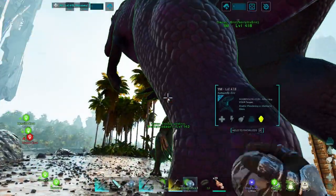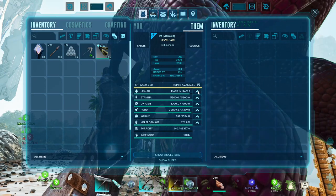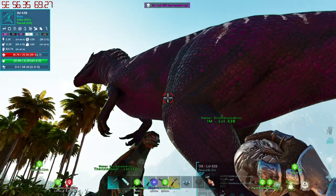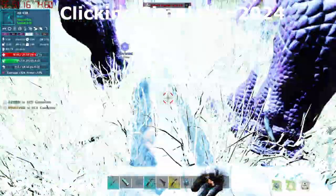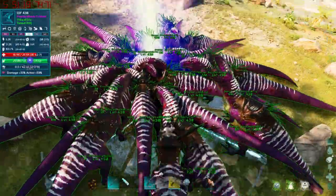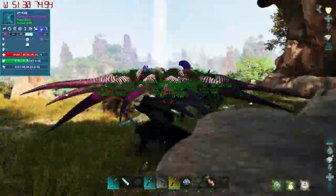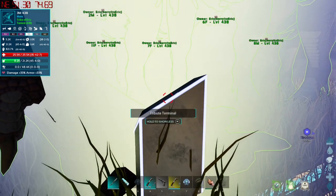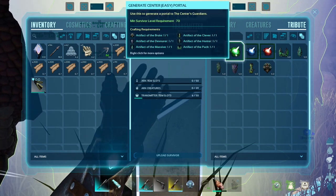Now I just have to take all of them, level them up, and put saddles on them. With 20 levels I'll get up to about 20k health — let's go to 25,000 and put the rest into melee damage. These will easily breeze through gamma. It took a while leveling them all up, and it turns out I made one extra saddle. I actually haven't even done a damage test yet, which I usually love doing. Gamma boss fight — I should be fine.